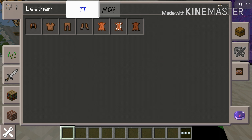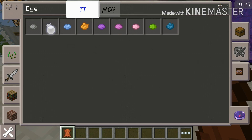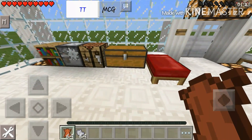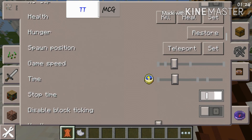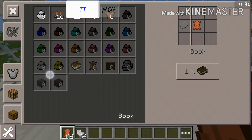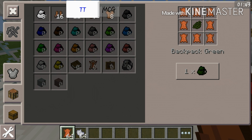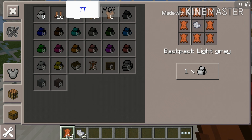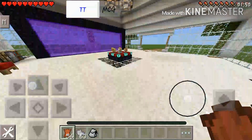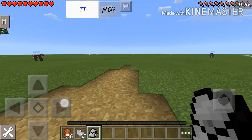From the crafting table, it's gonna be leather and then a type of dye. You're gonna need dye to color it the color you want. As you can see, there are so many options to choose from - blue, brown, cyan, gray, whatever. It's gonna be completely awesome to customize your very own backpack. Let's press on the light gray one.